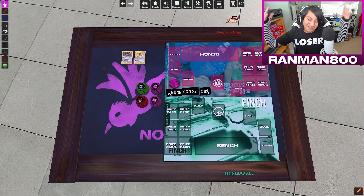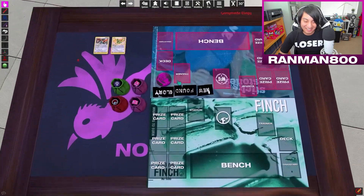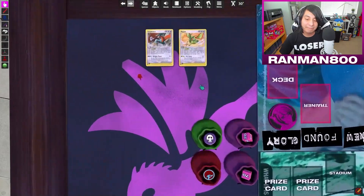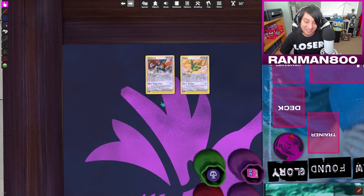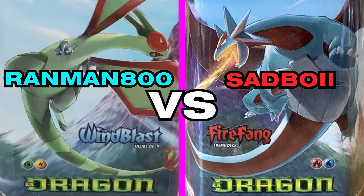Today's playmats are Finch versus Major Glory — or rather, Newfound Glory versus Finch. These are actually the decks you chose: Wind Blast and Fire Fang from EX Dragon, the 2003 ones. These decks are a little more modern than the ones we've been playing, so there are a few new extra card rules, but nothing crazy — they all have Yu-Gi-Oh equivalents.